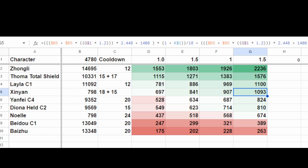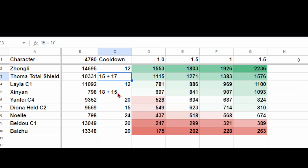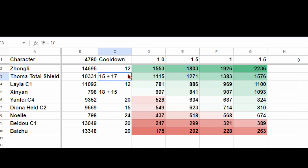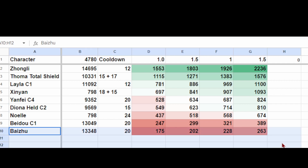Now that we've included cooldowns, Zhongli's very low 12-second cooldown has kept him basically at the top, and he has widened the gap against Touma, who has 15-second and 20-second cooldowns respectively. However, because of his C1, Touma's burst cooldown actually gets reduced down to 17 seconds. Technically his skill cooldown does too, but C1 says it only happens once every 20 seconds, so I left the skill at 15 seconds — it wouldn't change the math too much. Layla has now risen to her rightful place as the third best shielder in the game.